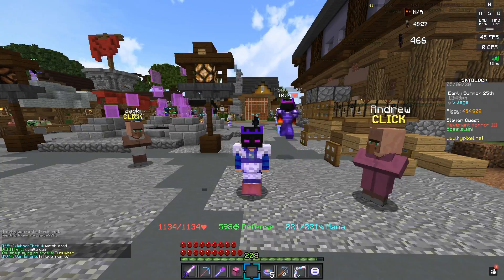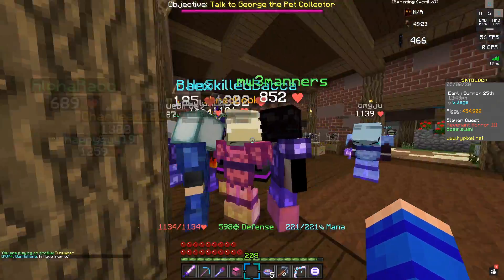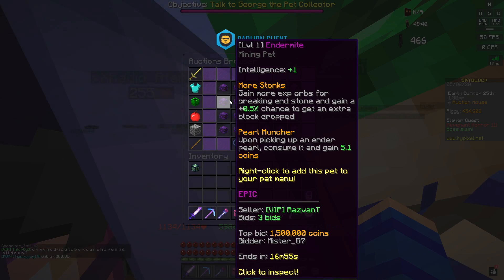There was one thing in particular with this update that was very interesting to me. To show you what that is, I'm heading over to the auction house — and that is this pet right here, the endermite pet. The ability I was really interested in was the Pearl Muncher, which says: upon picking up an ender pearl, consume it and gain 5.1 coins.